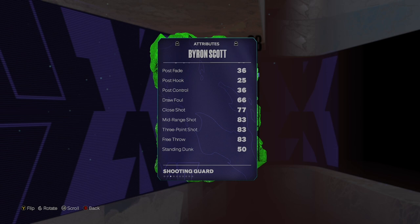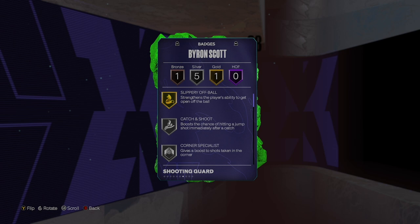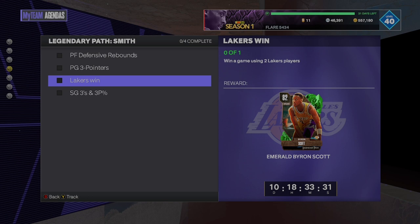It all matters about the release though. Now Byron Scott — he has a 77 layup, an 83 three ball, 79 ball handle, and some okay defense. Byron Scott's got all shooting badges; looks like a little bit of Needle Threader in there.